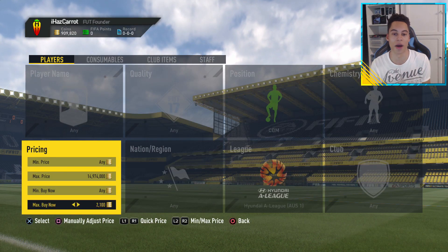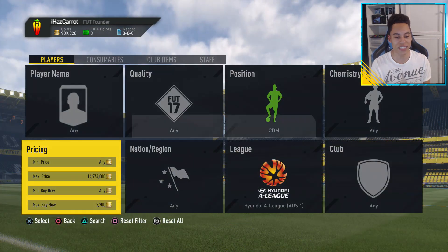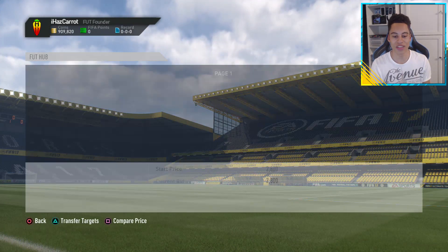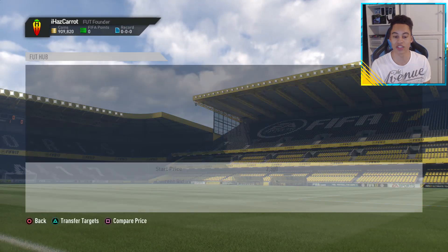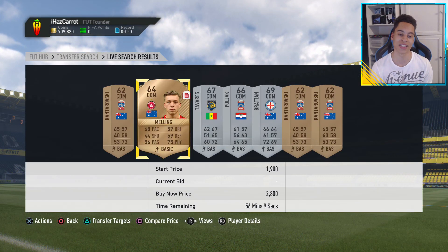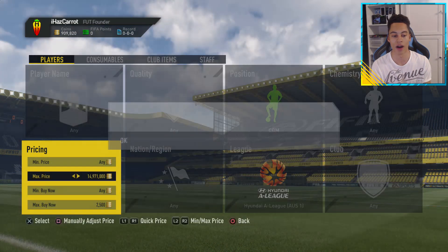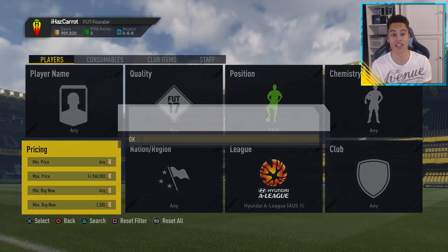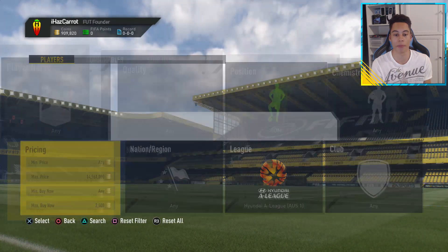The prices have actually gone up, so if I would have waited I would have made even more profit. If we look at the minimum buy now of a CDM in this league, you can see it's about 2.8 to 2.9 thousand coins. And this isn't just bronze or silver — this is every single card, every single CDM in this league. The minimum buy now is 2.8k. So all you need to do is search about 2.5k or lower, get sniping, and you will pick cards up for 200 coins, list them up, and make a 2.5k profit per card.